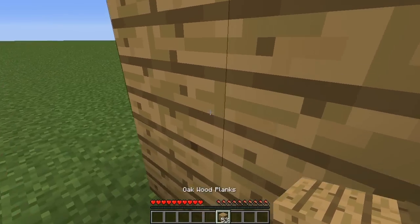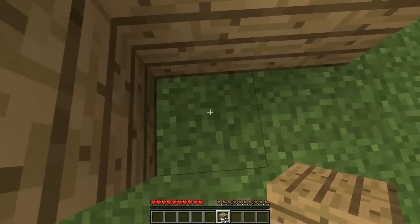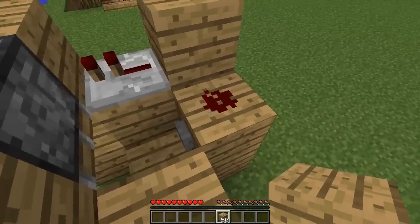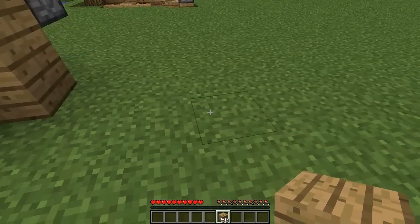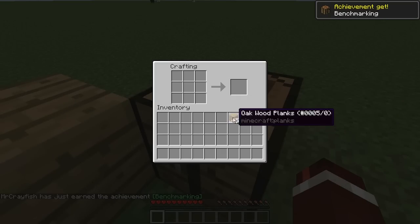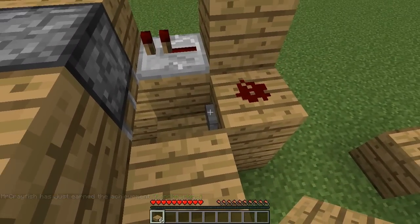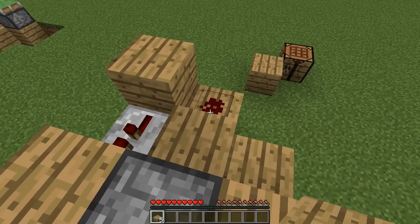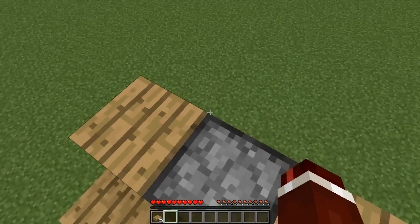Now you can cover this up to make it look a bit nicer. Place a block there so you can't walk in front of the button, then create a two-high pillar here. Instead of placing a full block above the button — because a full block would actually power the piston from this redstone — you just want to create a half slab or something that's not a full block. So we'll craft a half slab and place it on top here. Now this redstone won't power that piston, and as you can see from the inside it looks really nice. Press the button and we get elevated to the top.